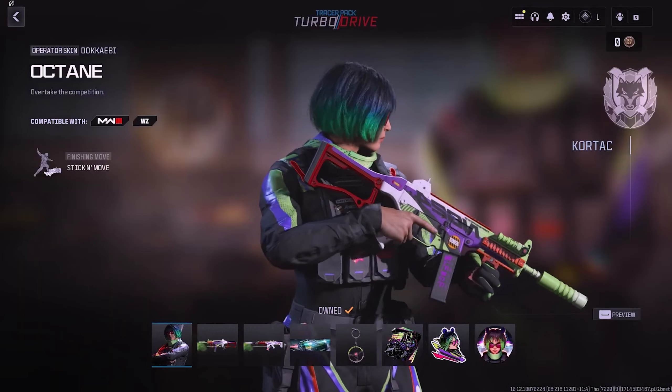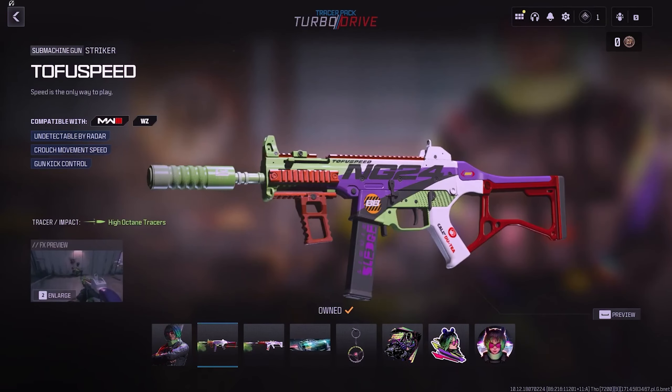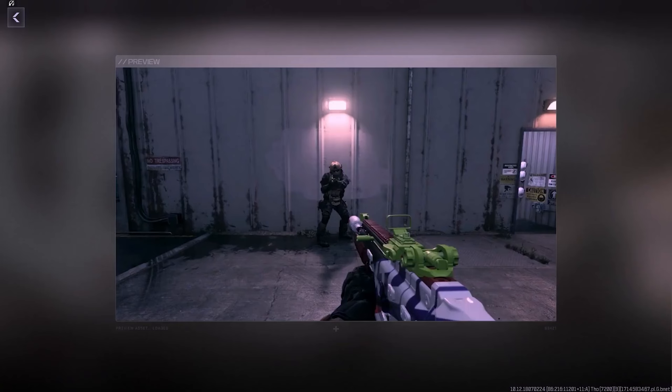The next operator bundle is the Tracer Pack Turbo Drive, priced at 2,000 COD Points. It features a new Operator Skin named Octane for Docaibi, along with two Weapon Blueprints. The first blueprint is Tofu Speed for the Striker, equipped with high-octane Tracer Rounds. The second blueprint is Mach Infinite for the Taku 56, also featuring the same tracers.